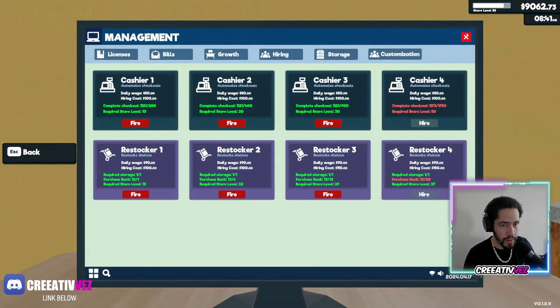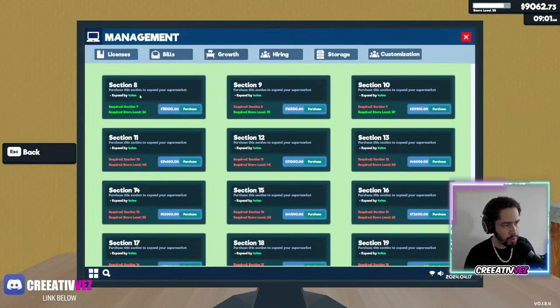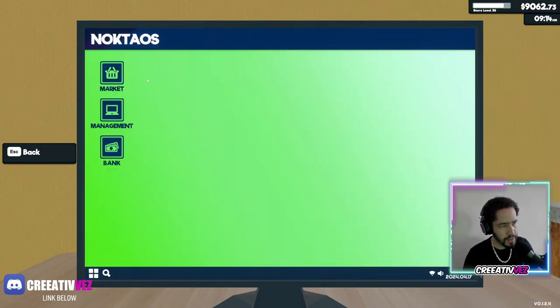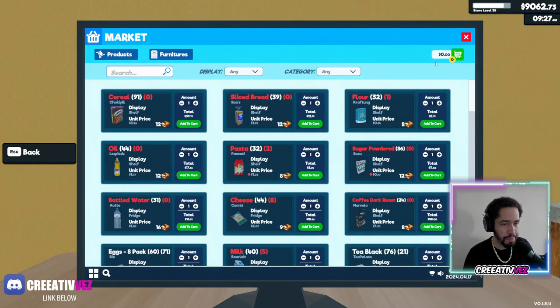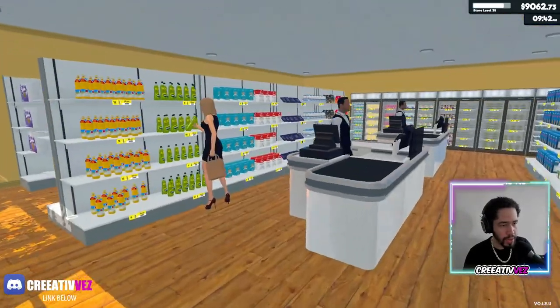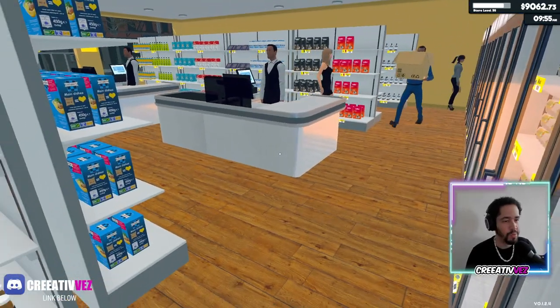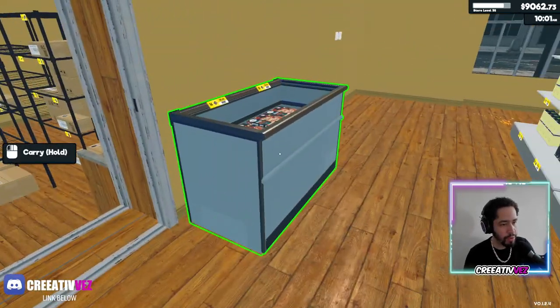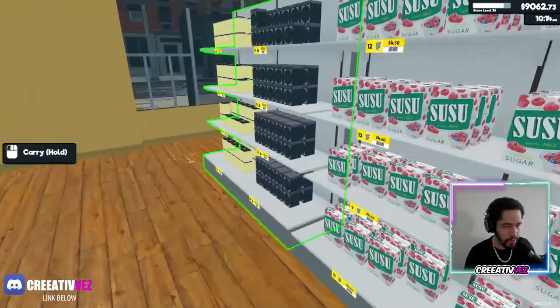We are able to upgrade our storage but we're not going to do it because I want to grow our section eight — that's going to take a couple of days in the game. I'm going to focus on unlocking our final cashier, cashier number four. We got multiple employees: Johnny One, Johnny Two, Johnny Three — and we are missing Johnny Four.